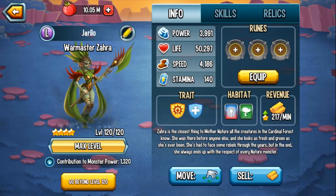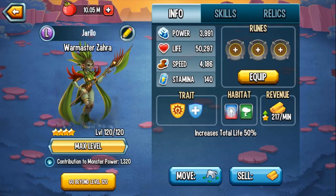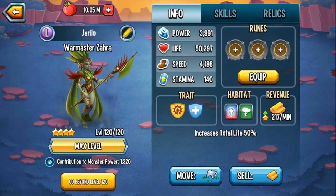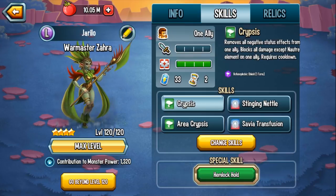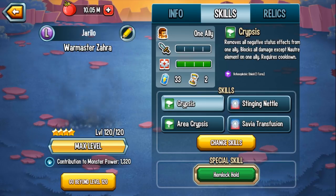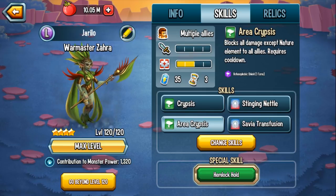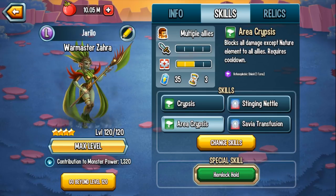It would have been really nice if she did have a healing skill, considering her trait gives all of your allies 50% more total life. Wouldn't you want to maximize by having some sort of healing skill? At least a team life regen — that would be nice. But I guess that's not the case. Although instead we did get the botanophobic shield which blocks everything except nature-based attacks, so I can't complain too much.